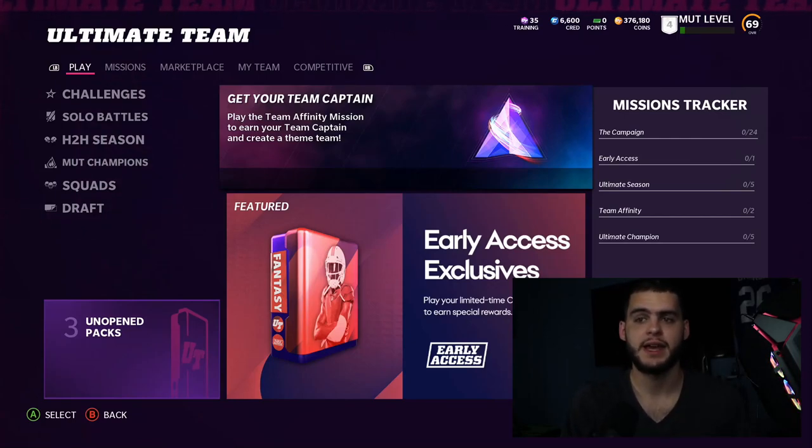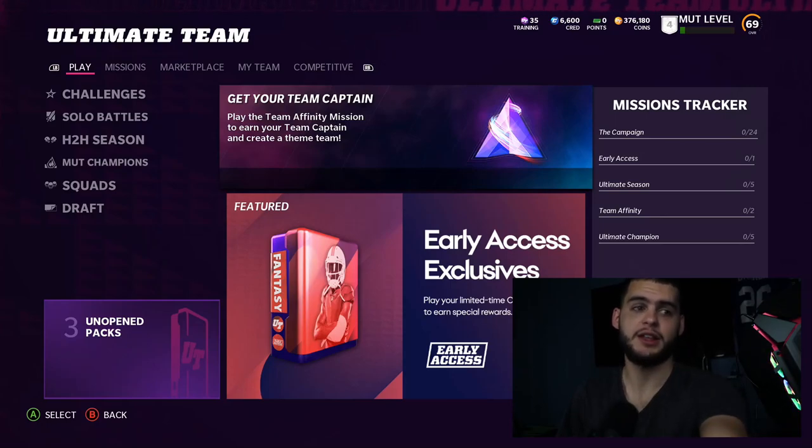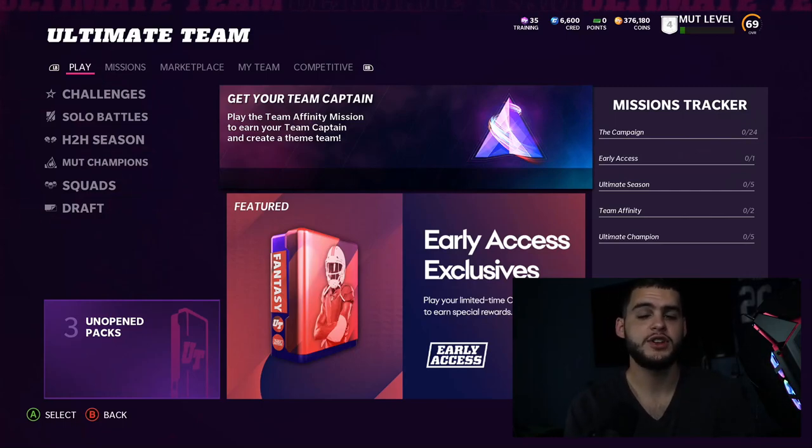What's going on everybody, it's Poodle back with another Madden 22 Ultimate Team video. Today I'm gonna go over the fastest way to upgrade Ultimate Champion Cam Chancellor. This is an important video — your Ultimate Champion realistically can be the best player on your team for the majority of the year. Get them to max overall, it's a 95 overall — you essentially don't get that overall until about Christmas. If you can get them up early enough, you're gonna have a dominant player in your squad that's gonna wreck on defense.